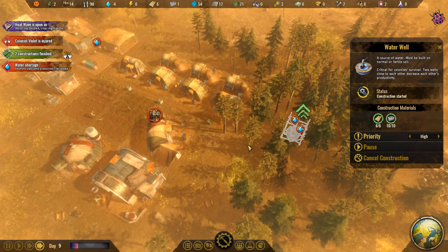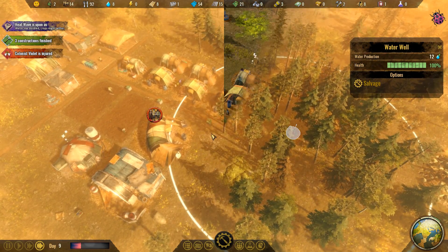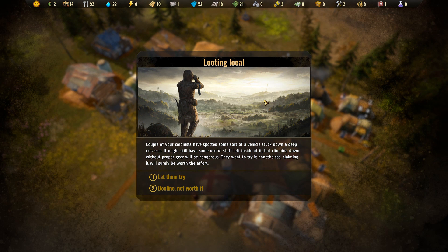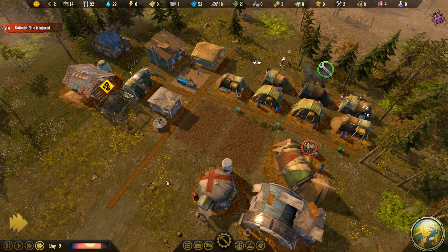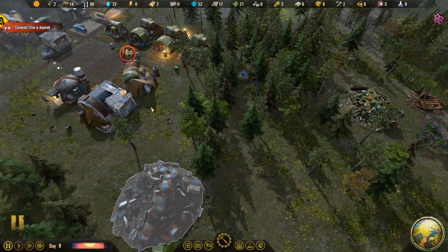Violet got injured — maybe she fell down the well. The heat wave finally broke — now we've got plenty more water coming in. A looting local event: colonists spot a vehicle stuck down in a crevasse that might have something useful. Somebody got injured, but we did get three medicine. If somebody is suffering from radiation sickness, giving them some iodine tablets could be extremely helpful.